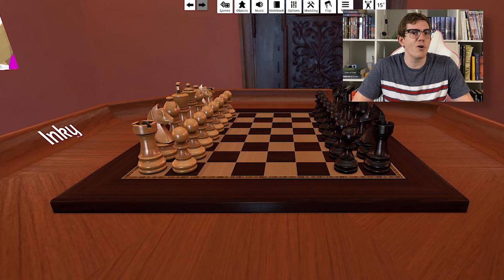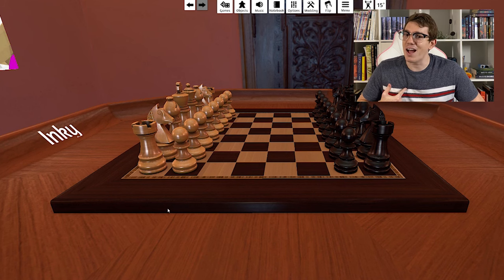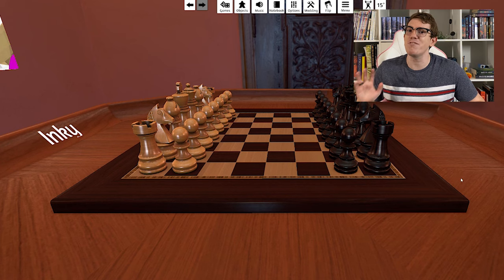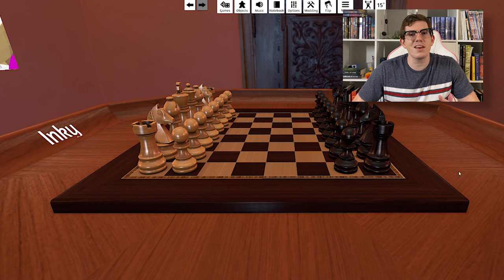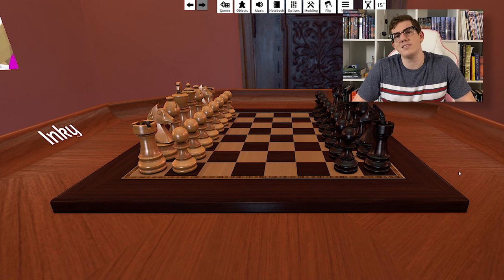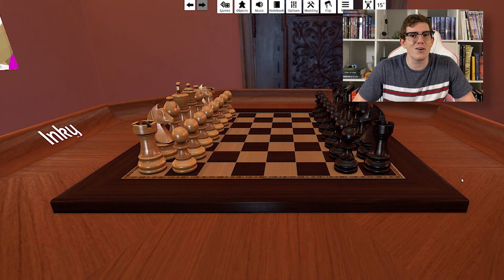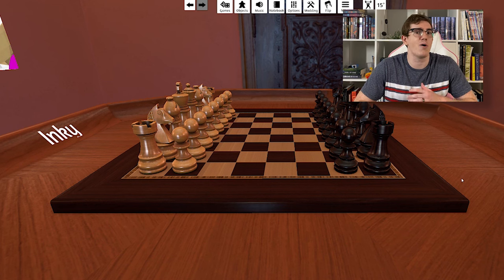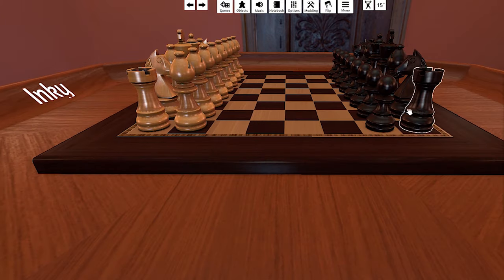This is a chess board. You already knew that because chess is one of the most popular games in the world, has been around for hundreds of years, and you saw The Queen's Gambit on Netflix. But what if I told you that I could make chess even better? Introducing Super Chess. It's just like normal chess, but instead of every player having the same pieces and the same arrangement on the board every single time, every player has a different set of pieces and they can arrange them however they want. You want an entire row of bishops? Go for it. What about alternating squares of knights and rooks? Knock yourself out.